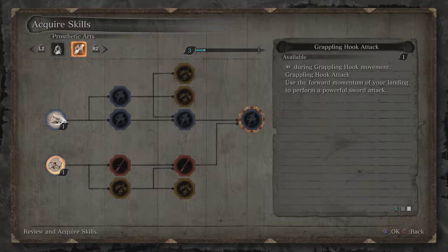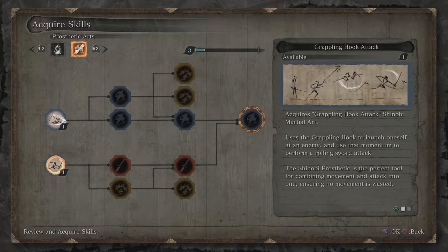When it says R1 during Grapple Hook movement, they really mean it — because as soon as you press L2 and he goes into the Grappling Hook animation, pressing R1 at any stage will cause him to do the attack, even if you leave it to the very end. So it's very useful.